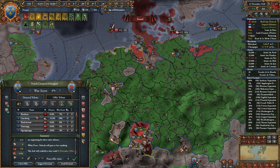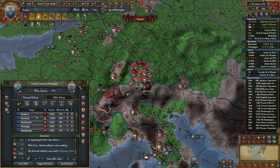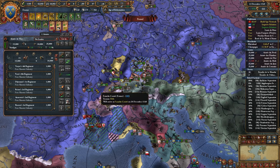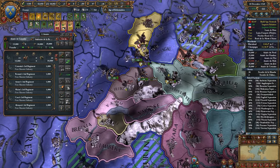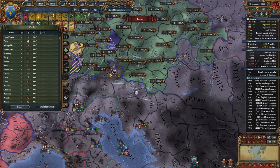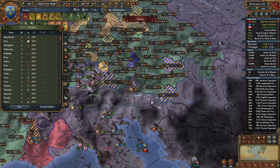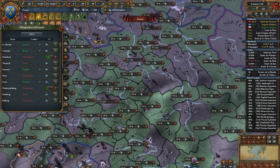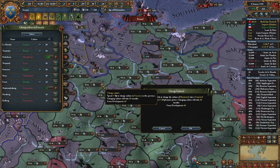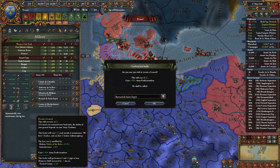Once we attack the Ottomans and get a truce with them, it will be fine. I just want to make sure that the Ottomans aren't going to be part of the coalition - I want to fight the Ottomans alone. I'm going to start building some forts along the Ottomans' borders so I can get ready for that. We're making the best effort to continue to convert our cultures in Germany - we're trying to get that military hegemon going at some point. I'm going to start using some extra military points to go for some professionalism - it's good to have if you want to slacken.